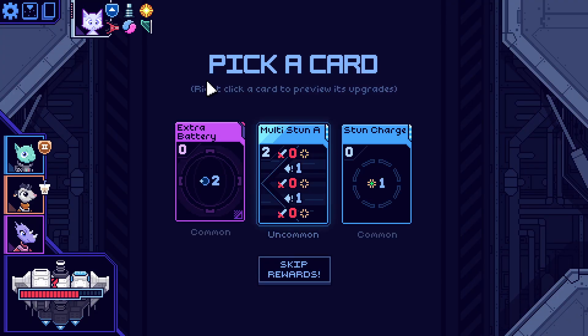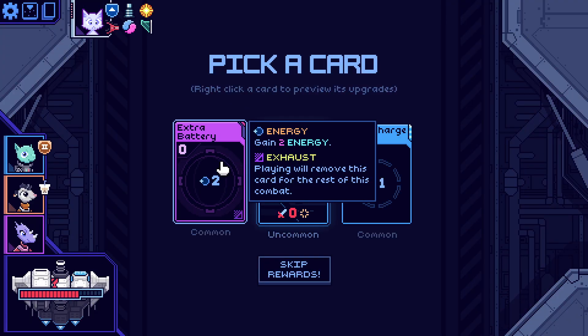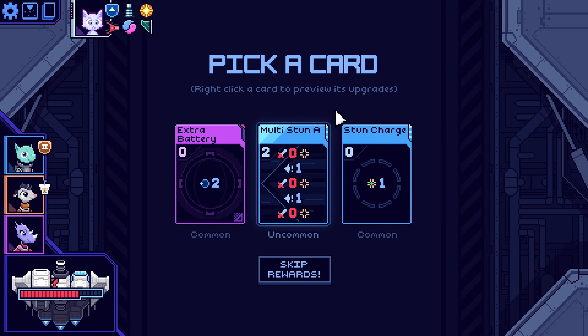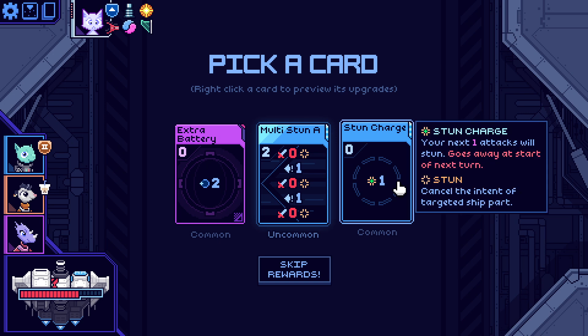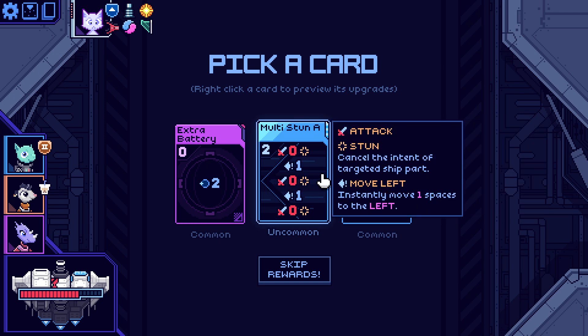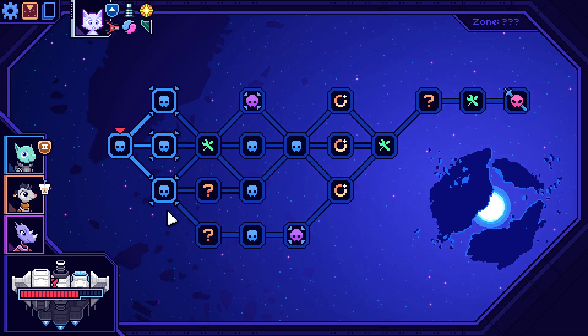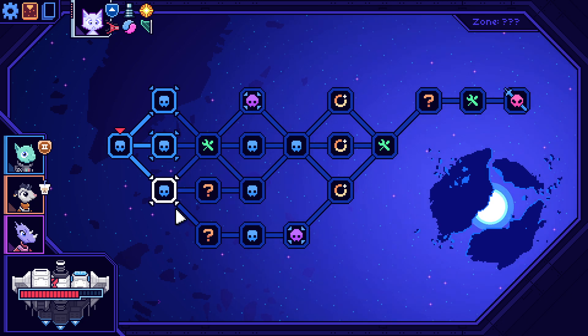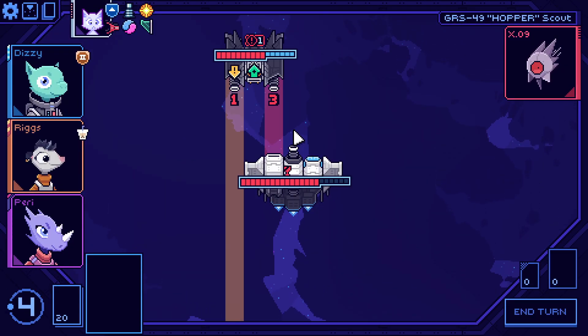Extra battery — gain two energy, that's pretty nice. Multi-stun — just stun everything. Stun, move one to the left, stun, move one to the left, stun, or free stun charge. This doesn't exhaust, it does need two power but I get to move two. Look at this — I can actually go to an upgrade station and also a combat. Yeah, we'll go to the upgrade station.